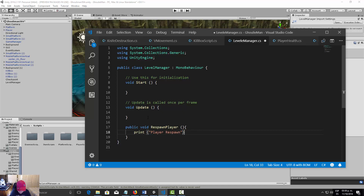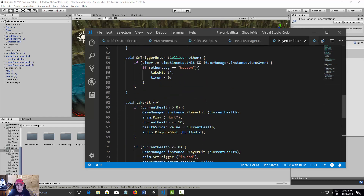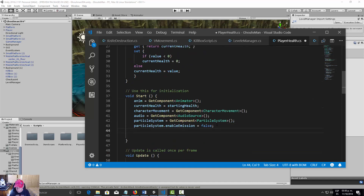Let's save and go to our PlayerHealth script. We'll declare a public LevelManager variable called 'levelManager'. In the Start function, we'll initialize it with FindObjectOfType of LevelManager, then save.